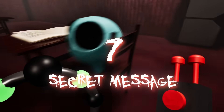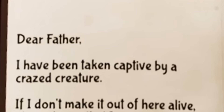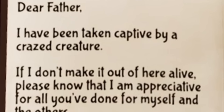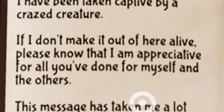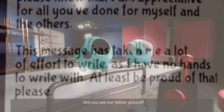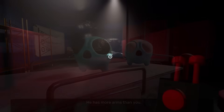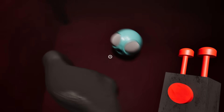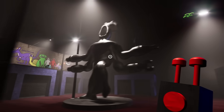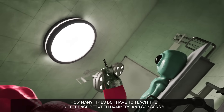On to secret number seven: the secret message. There is actually a secret note in the classroom that you can't pick up, but you can read by zooming in on it. It's a note sitting on the desk right in front of the Javanium infant. It states: 'Dear father, I have been taken captive by a crazed creature. If I don't make it out of here alive, please know that I am appreciative for all you've done for myself and the others. This message has taken a lot of effort to write as I have no hands to write with. At least be proud of that. Please.' We know that the Javanium infants refer to Syringione as their father and are very loyal and devoted to making him proud. But it also almost sounds like it's coming from the perspective of a child we're looking for — we're presumed to be the father of children who've been captured by a crazed creature. This parallel may be designed so that we feel empathetic towards Syringione and his children.